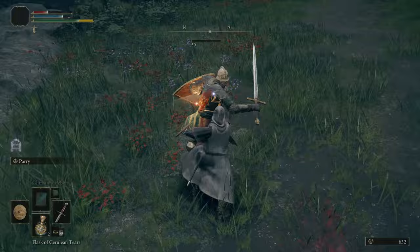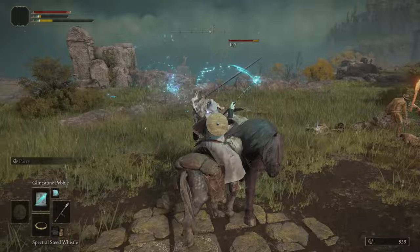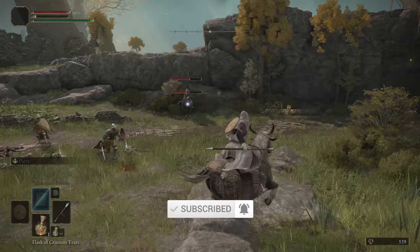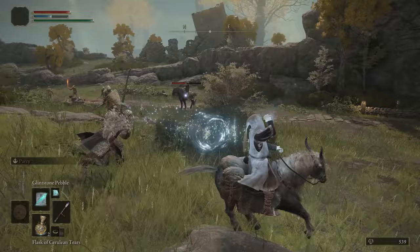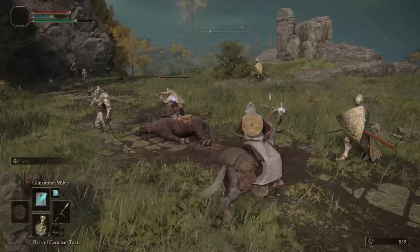It's also worth noting that you need to be facing the enemy when casting your spell, so if you're riding Torrent and moving away, you'll need to turn around and face the enemy to line up the shot. This can sometimes be difficult when mounted, and I'll occasionally switch to the Shortsword in those scenarios and just employ hit-and-run tactics — sprinting past and having a quick swing — as it can be difficult to cast spells while on the mount.